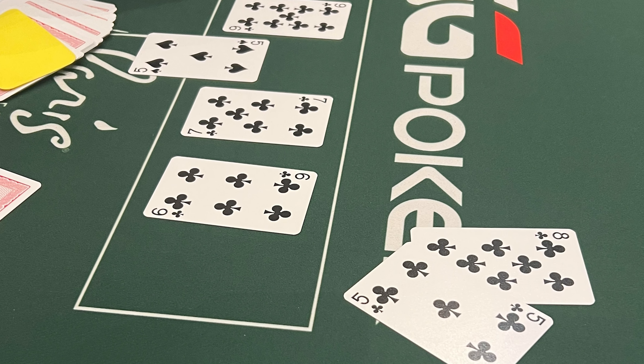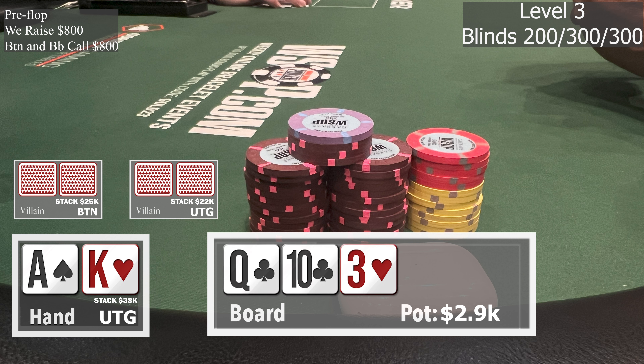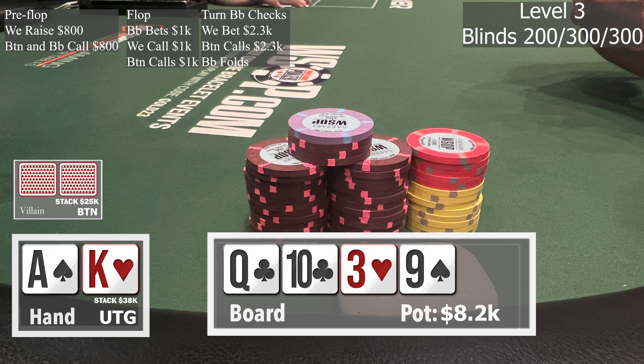The next hand we play is on level three and we have Ace King offsuit in the under the gun position. I raise to $800 — normally I'm not raising this big, but it's the beginning of the tournament and this table was quite sticky. After we raise, we get two callers: one from the button and one from the big blind. The flop comes out Queen 10-3 with two clubs on board. I really do hate Queen-high boards when you have Ace King. The big blind leads out for 1k and we make the call, as does the button. The turn is the nine of spades. The big blind checks to me — he didn't like this card. We fire out 2.3k into the pot. The button makes the call and the big blind folds.